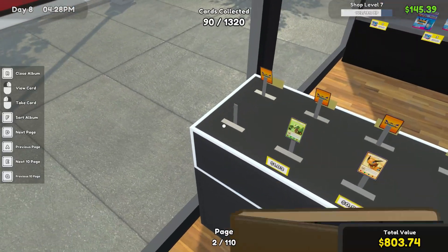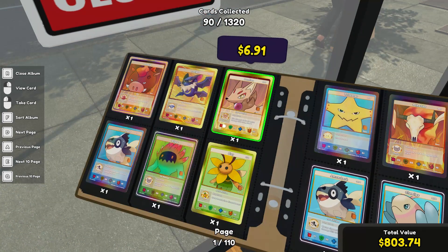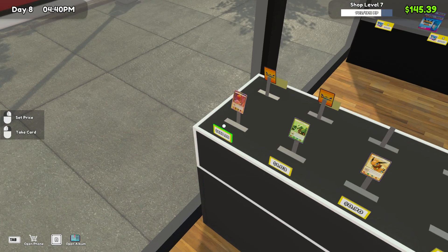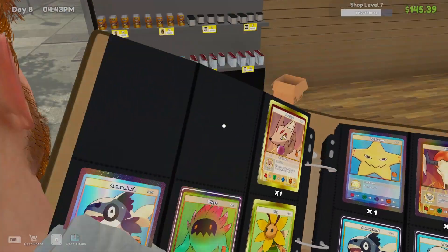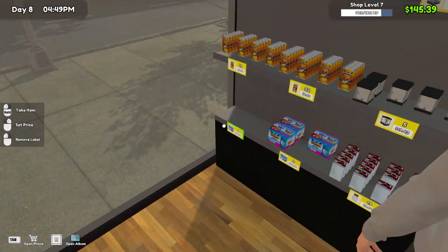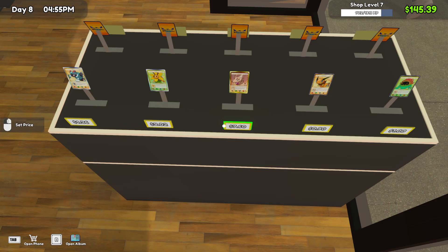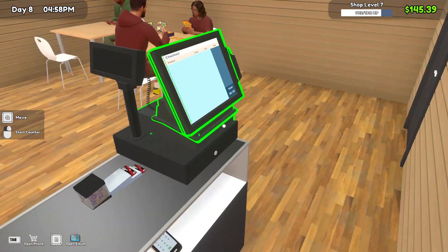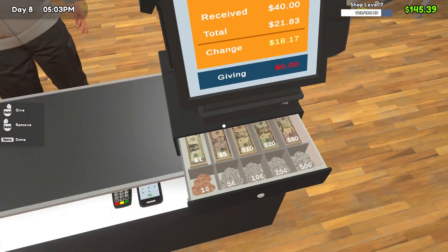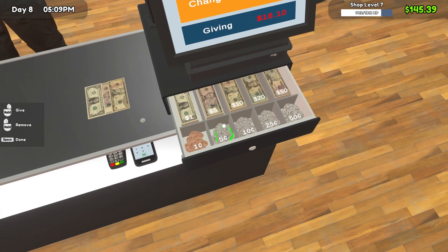I'll get these things sold and then get these cards out - we've got space. There we go, 598 just for that one card alone - put 10% on that, that's six and a half hundred. We are doing well, over a hundred dollars for that card. We've got to keep up with the common stuff too - 2183 for that, I'll take that, thank you very much.